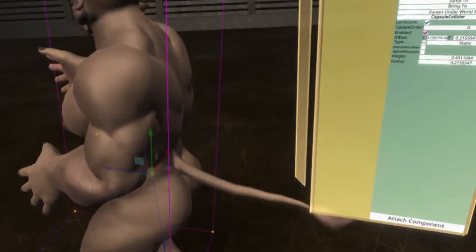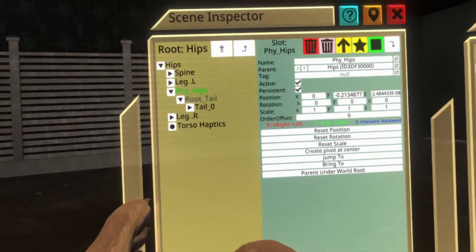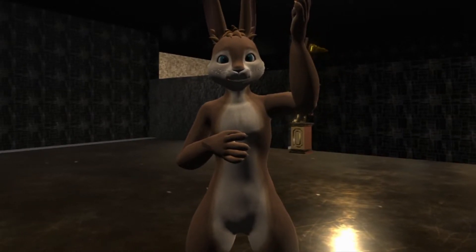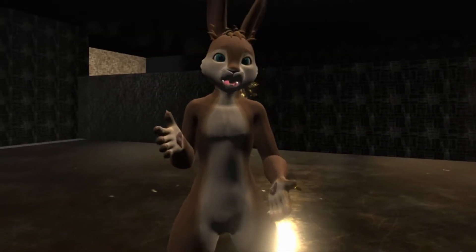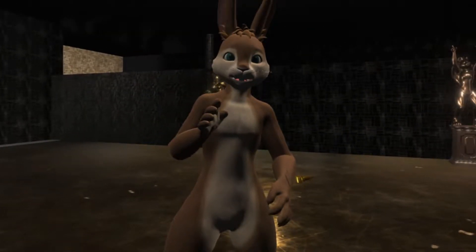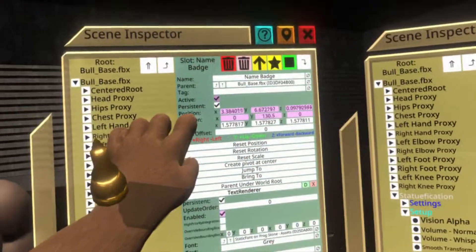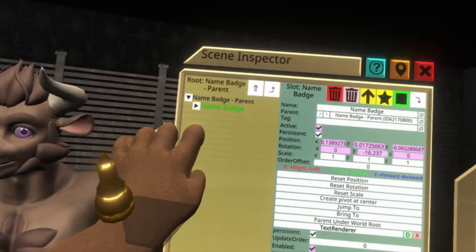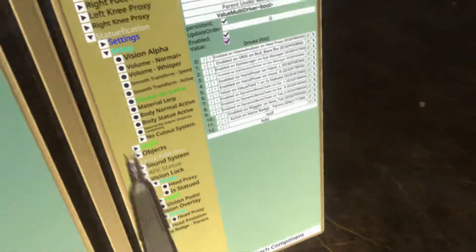Sometimes avatars have specific things that make them function with life that we need to remove because we're statifying. In this case, we have something that's making the tail wiggle. If I didn't know already, I would just start poking around things until I see different components, and I would try disabling them to see that it worked. So let's drive its enabled state to be turned off. Name tags are something else — you'll need a custom name tag if you want that turned off when you get petrified. We went to this name badge and we wanted to just get it turned off, but it's already being driven by something else, so we're going to give it a parent. We can turn off the parent which turns off everything else that it's parenting. Take the active state of that and drive it.